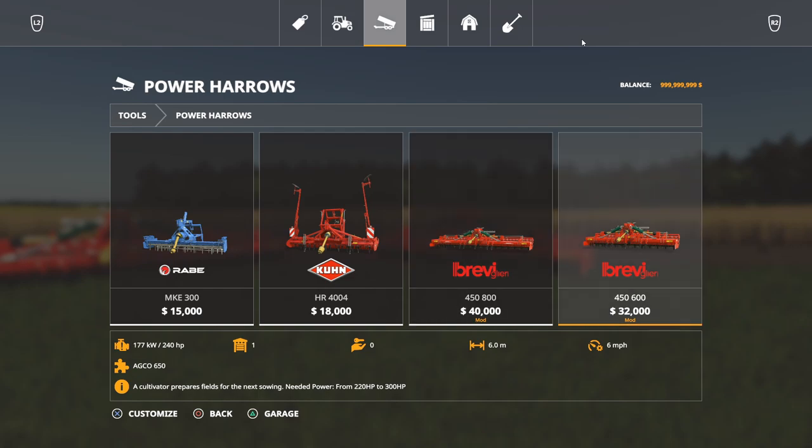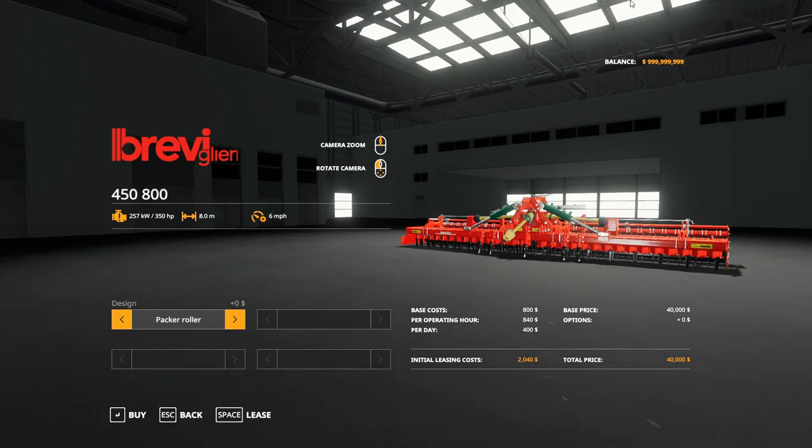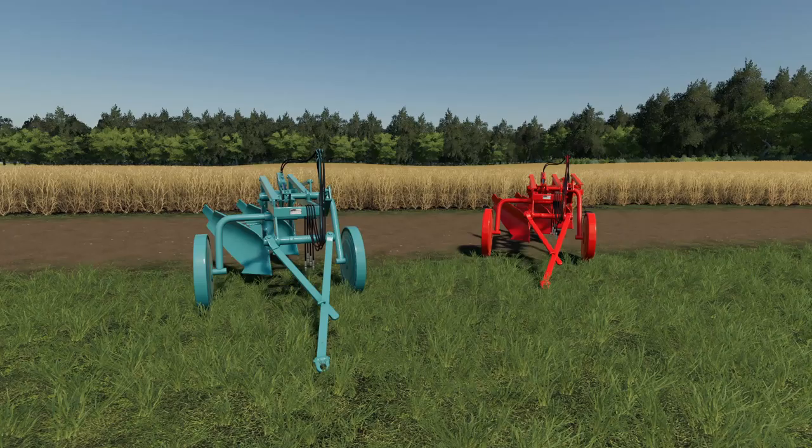You're going to find both of these in your power heralds section in the store. They both have the exact same options when you go into them, which is a design choice for a roller option on the rear. If we zoom around you can see there's a roller there, and you can change that between a pack, spiked, or caged roller — three different options depending on what you want. That's the 450/600 and 450/800 series.